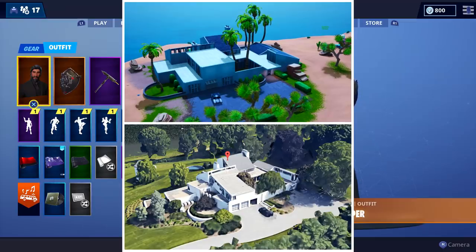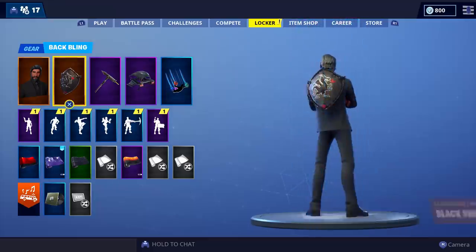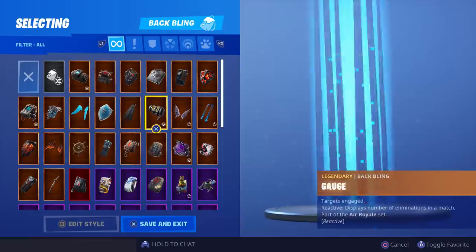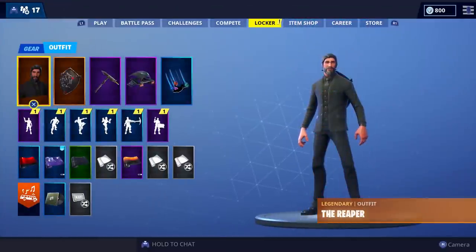Adding this house further solidifies that the Wick's Bounty limited time mode is indeed coming. Hopefully we get more than just a back bling — maybe a contrail, or even a different style for the Reaper, which would be awesome — but there are no leaks to indicate that yet. I was never a huge fan of this John Wick skin but it's growing on me, especially since with the back bling it'll look much better. I always end up running the Black Knight shield since nothing else really looks right on him. Anyway, John Wick's mansion is now in the game — he booted Calamity to the curb and said this is his neighborhood now.